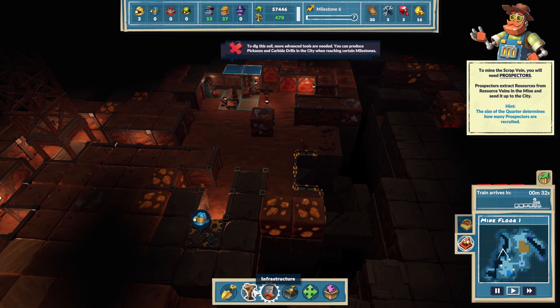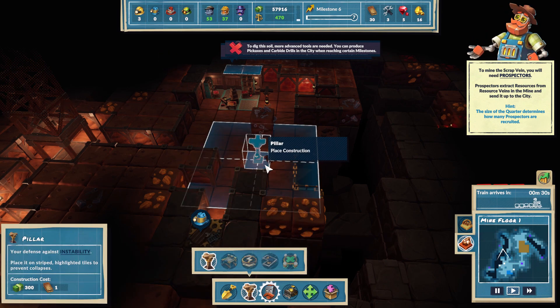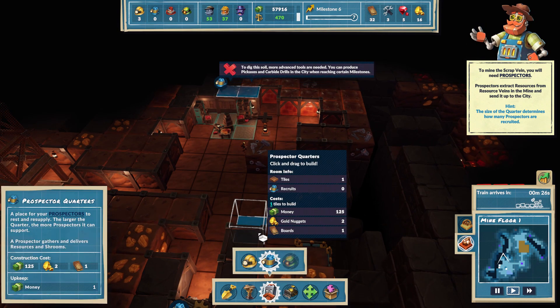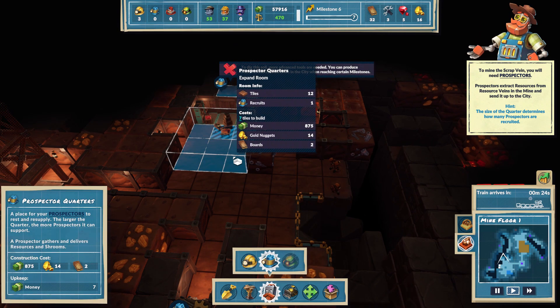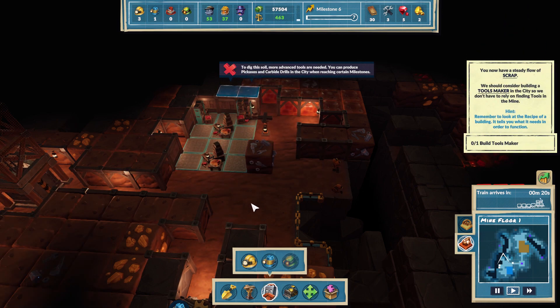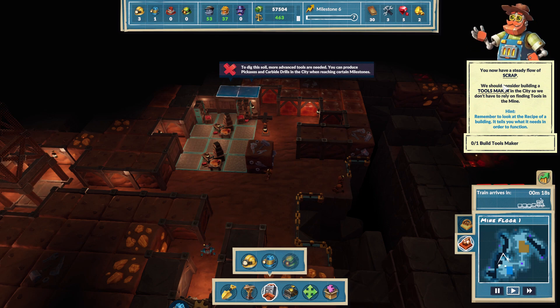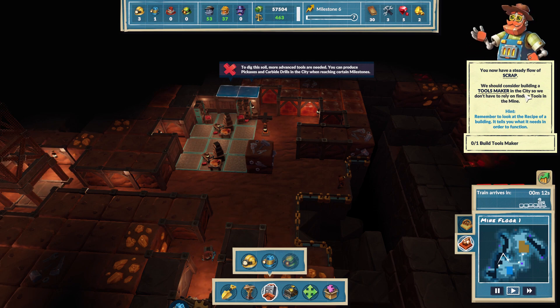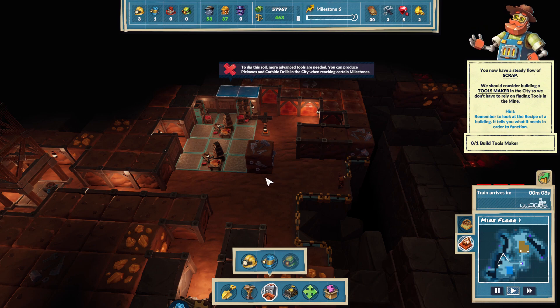Now we're still good. Okay, now that we have a little bit more gold - there we go. You now have a steady flow of scrap. We should consider building a toolmakers in the city so we don't have to rely on finding tools in the mine.